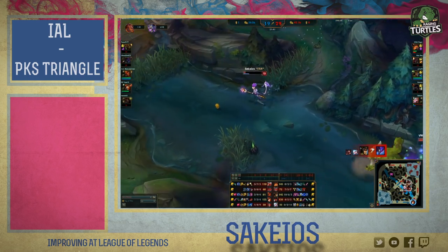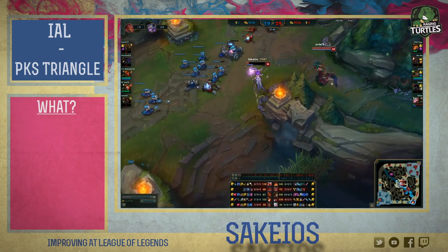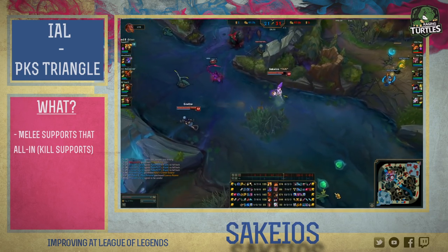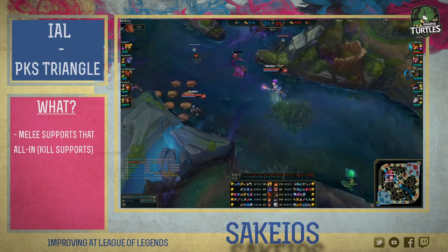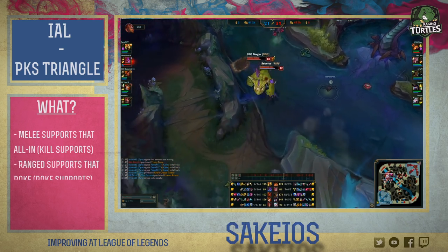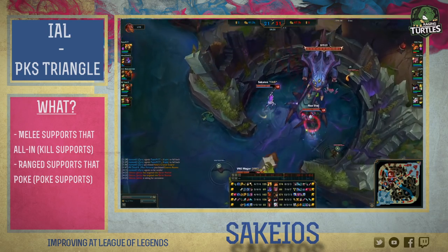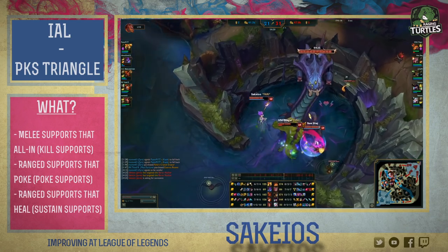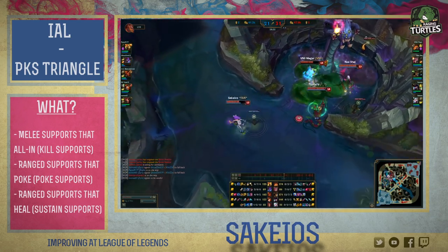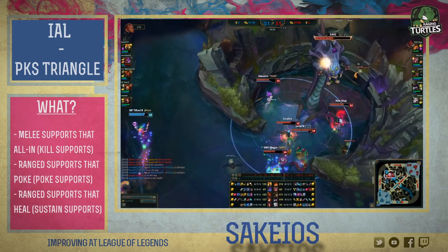There are three categories into which nearly all supports fall — Janna being kind of an exception. You have some melee supports like Leona, Braum, or Alistar whose job it is to all-in the enemies; these are kill supports. Some supports have a whole bunch of damage to deal from afar, like Brand, Zyra, or Morgana — these are poke supports. And finally, some supports can poke and at the same time heal, like Soraka or Sona — these are called sustain supports.